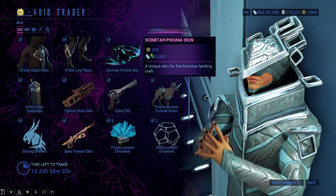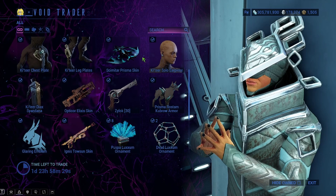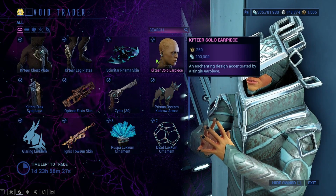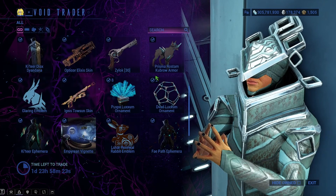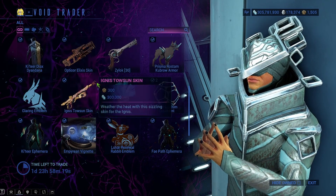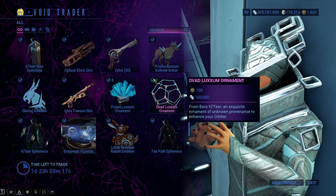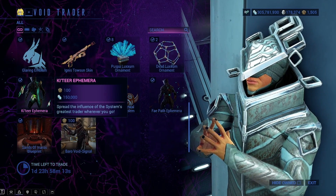He's got some cool cosmetics. We have the Scimitar Prisma skin — that's a cool looking skin, I always use this on my ship. We have the Katir Solo earpiece. And actually the Xylok is tradable right here, it's got the symbol on it. There's also a Kounson skin among the cosmetics available.